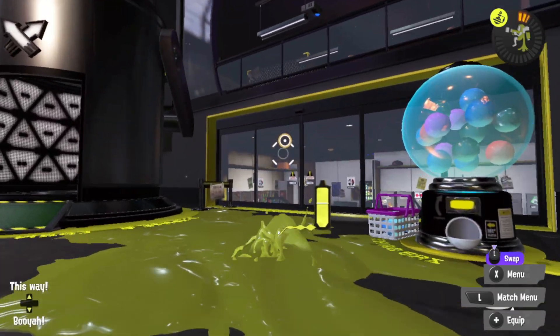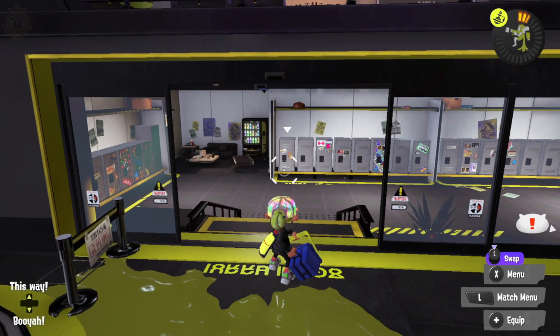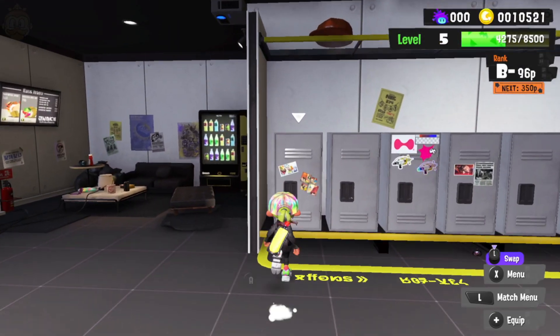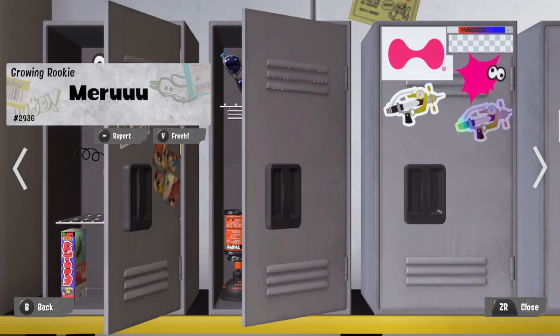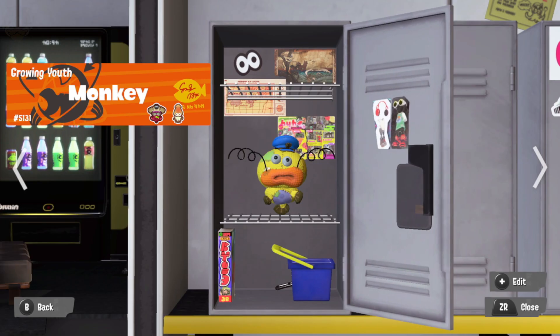Essentially, as soon as you unlock your locker there'll be a room here. You'll be able to press A on it and it will unlock and basically explain the details of the locker room for you. Once you get in there you'll be able to open up your locker and organise the search, or see other people's lockers depending on who you played with last.